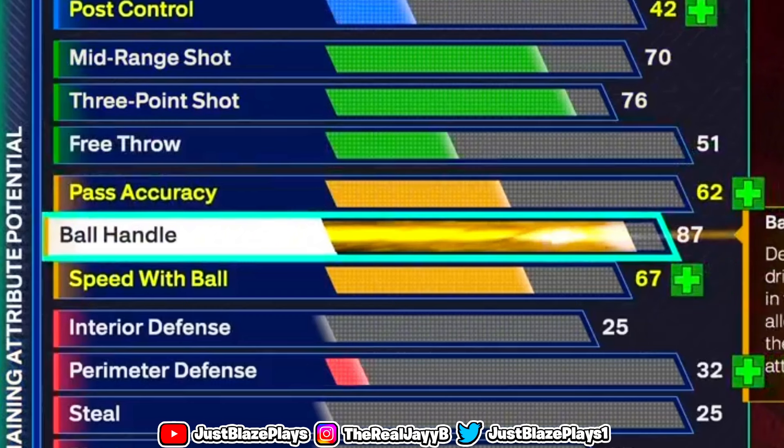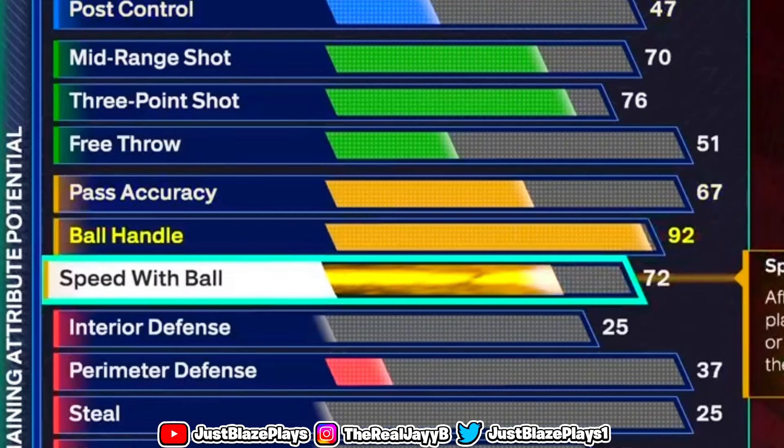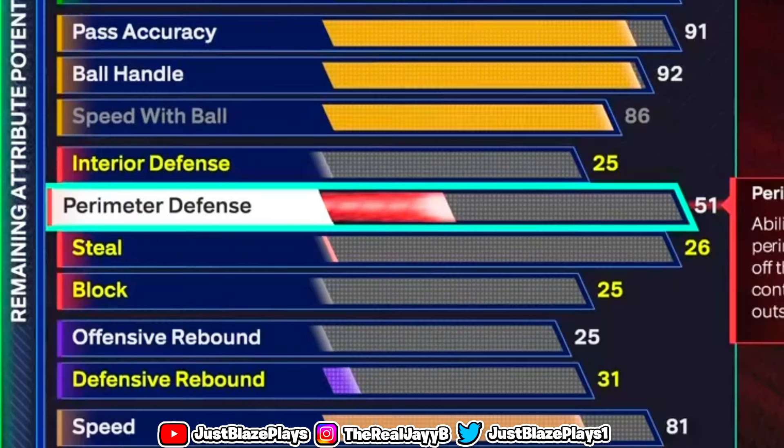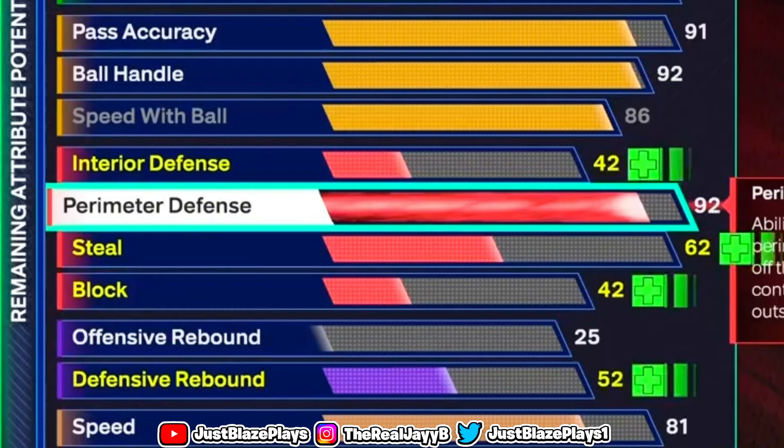Now let's get into the playmaking: you want to put your ball handle to a 92, you want to put your speed with ball to an 86 so you get that gold Lightning Launch — which is really good especially for taller builds. For your pass accuracy, put it to a 91, which gets you that silver Bailout badge. That bailout is low-key kind of clutch — I have it on bronze and I can only imagine what silver is like.